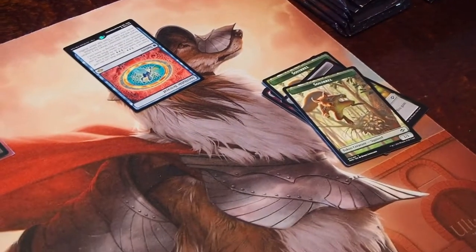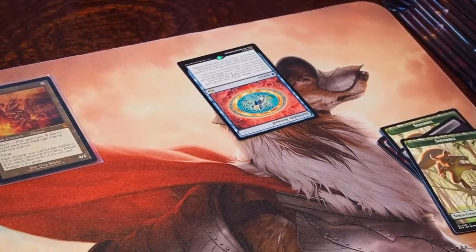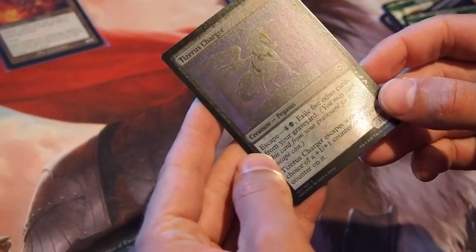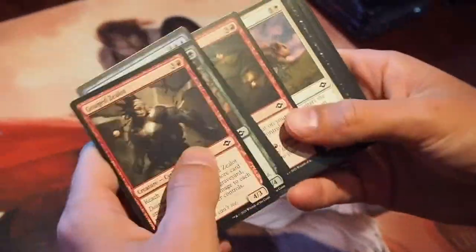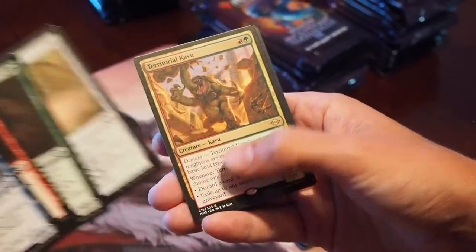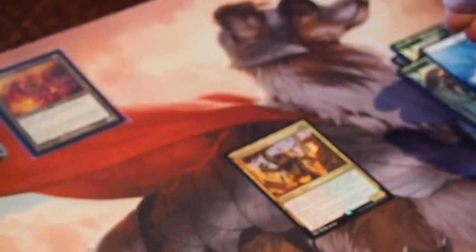Curse your sudden but inevitable betrayal — you've basically searched your opponent's library for a card. Have I asked you about Firefly before, the show? I think so. I don't want to start it because I heard it was really good and then it doesn't continue and it got cancelled. But then they made a movie. Oh, okay, that kind of summed it up. And that's like one of the first lines in the movie. I sat next to that Darth Vader guy that was in the prequels — Darth Maul?